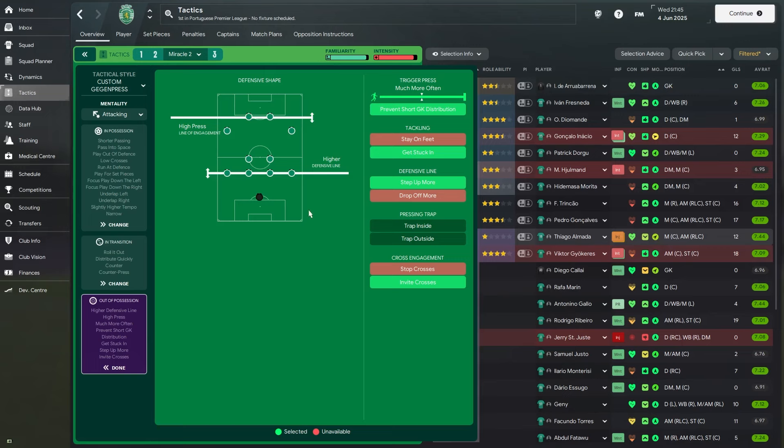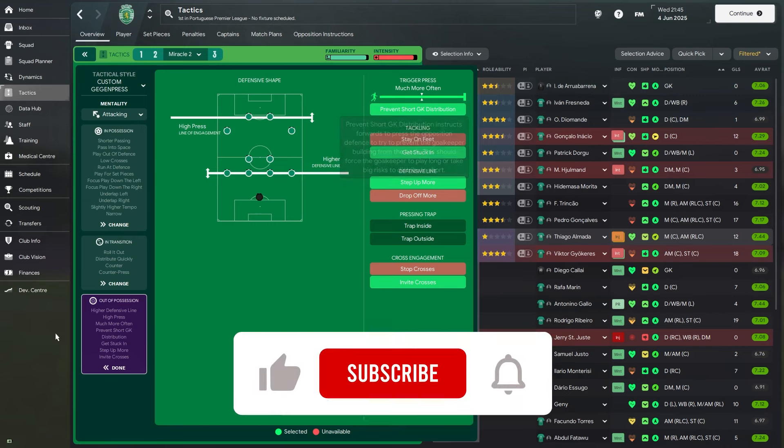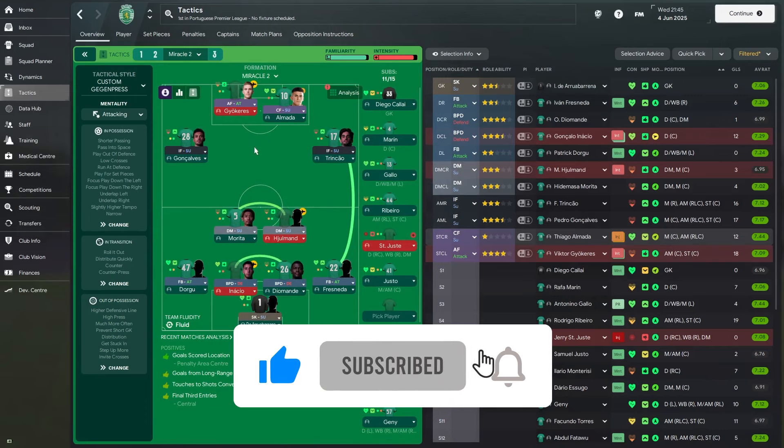The out of possession instructions in Miracle 2 are also the same — get stuck in, step up more, invite crosses, pressing much more often. So it's a similar tactic except the number 10 being a complete forward on support duty.